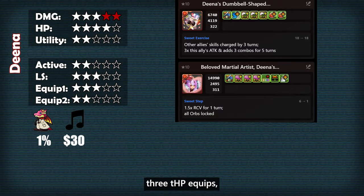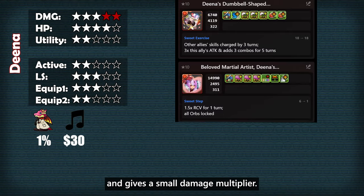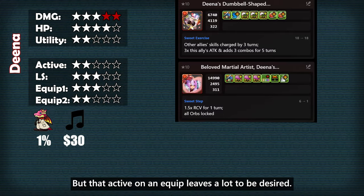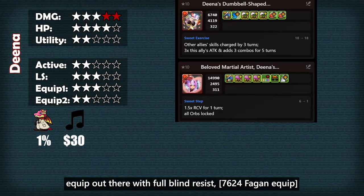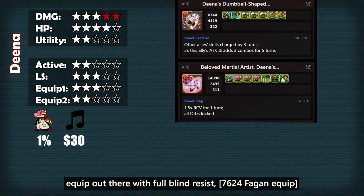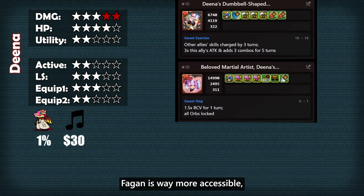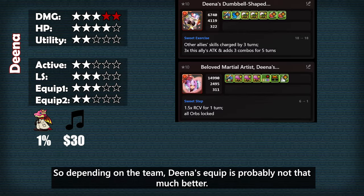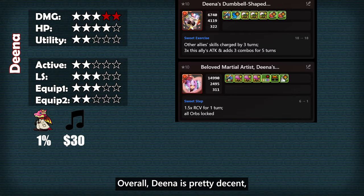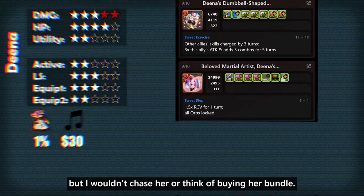Her second equip is one of many 3 team HP equips, but this one provides a full blind resist and gives a small damage multiplier, though that active on an equip leaves a lot to be desired. There's only one other 3 team HP equip with full blind resist — the Fagans — and this one lacks a damage awakening. Fagans is way more accessible, so depending on the team, Dina's equip is probably not that much better. Overall, Dina is pretty decent, but I wouldn't chase her or think of buying her bundle.